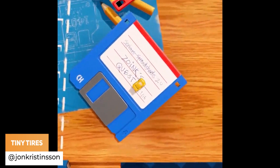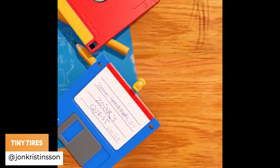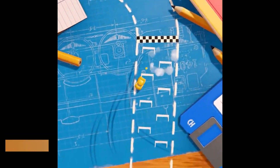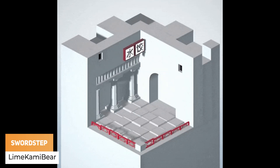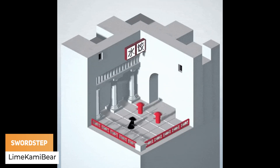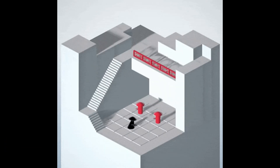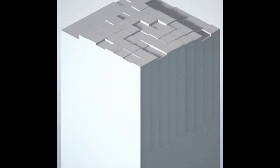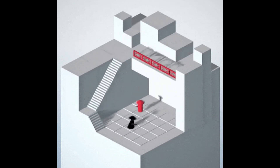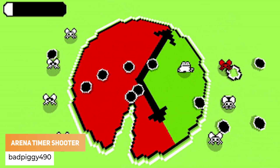John Christensen has got tiny tyres and lots of tiny vehicles. Lime Camembert is experimenting with level generation for the new game Swordstep. Bad Piggy 490 has got an arena shooter where the arena is the timer itself.